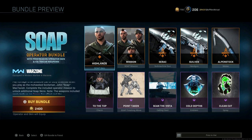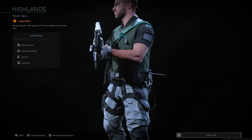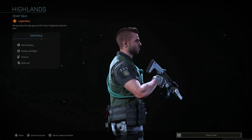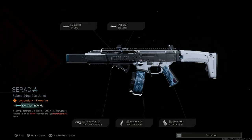It comes with the Highland Soap operator skin, and you obviously unlock the operator itself. You can see the base operator for Soap here. There are some details we can talk about as we get through this, but that's the Soap operator. It comes with challenges, but first let's go ahead and look at the blueprints.